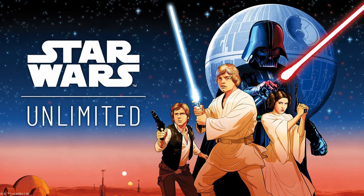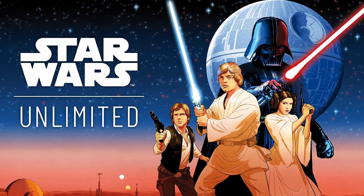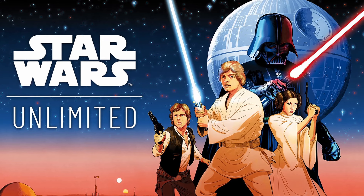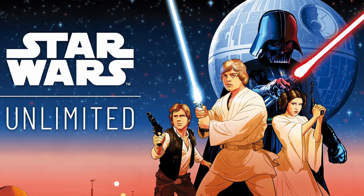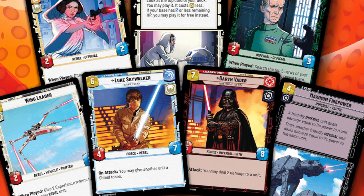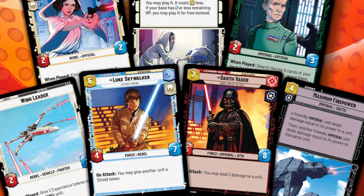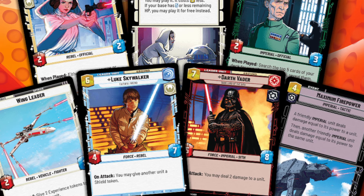It is Star Wars Unlimited. Launch your Star Wars Unlimited collection with these booster packs. If you're not familiar, Spark of Rebellion is the first set and kicks off the Star Wars Unlimited line. It's technically not out this weekend, but there are a ton of pre-release events happening. The full official release will be next weekend. This is your chance this weekend to go to your favorite local gaming store, see if they're hosting any Star Wars Unlimited events, and start your collection. The Spark of Rebellion set features characters and content from the original Star Wars trilogy, Rogue One: A Star Wars Story, and Star Wars Rebels, the TV series.